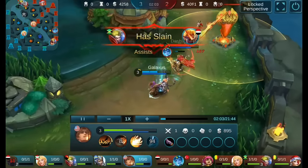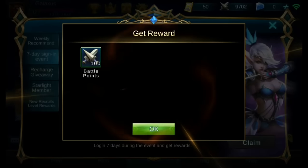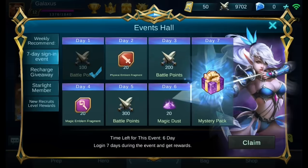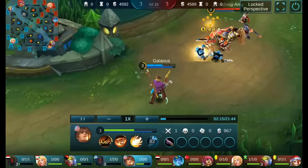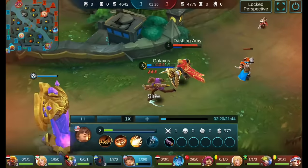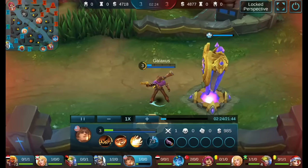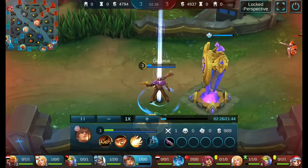The first thing I want to talk about is your seven-day sign-in. That gives you 600 battle points weekly. You just have to go through and sign in every day, and you get those battle points. That's 600 battle points a week, and that adds up over the whole entire month — that's 2,400 battle points.